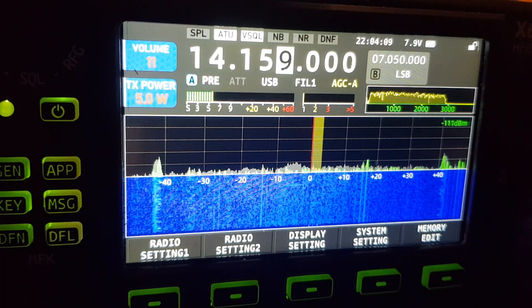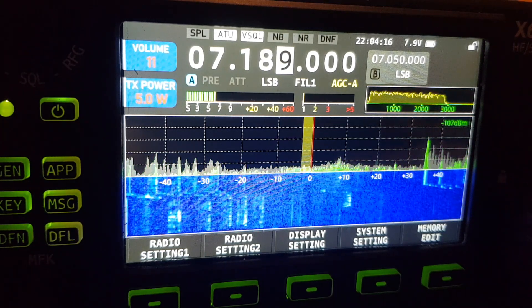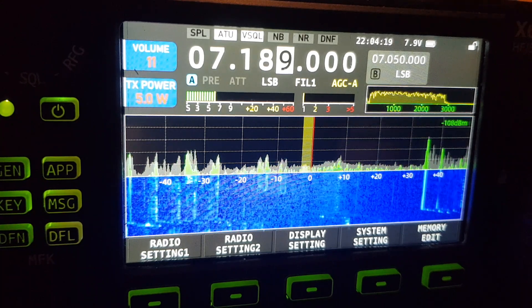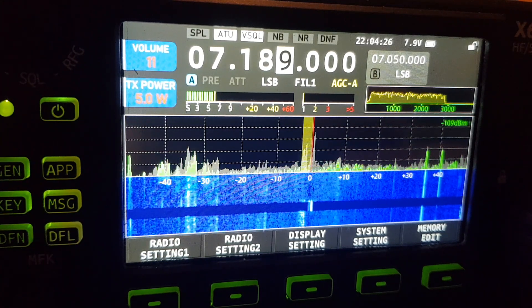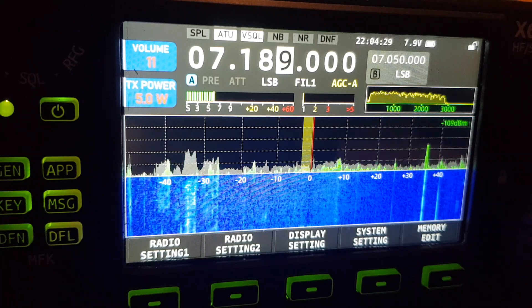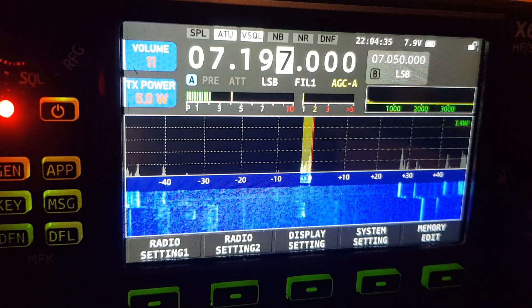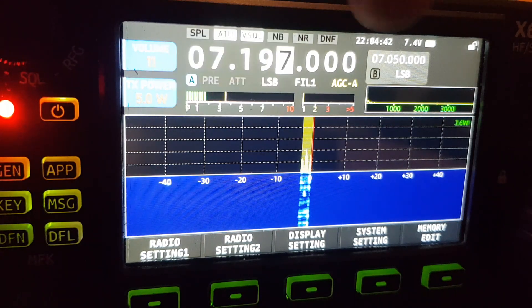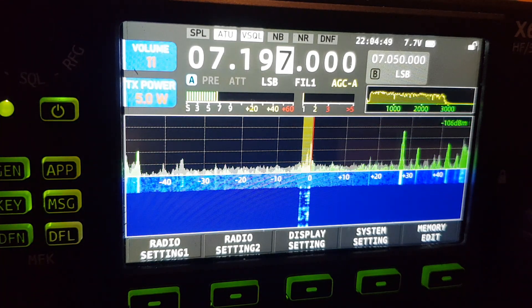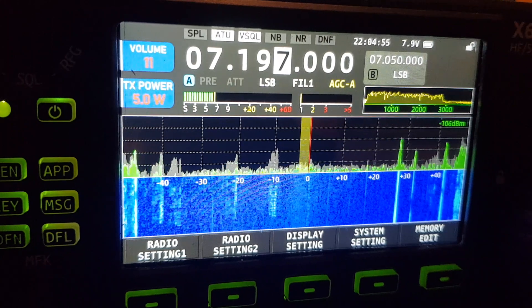I've got my antenna connected as normal. It's quite busy on 40 metres. I'll tune again. Yeah, I would say the SWR meter has vanished, and that's a bad thing because I liked having that. We're getting the power reading showing M0FXB and everything else looks good, but the SWR meter has stopped working after the update, which is version 1.1.3 dated 25th of January.